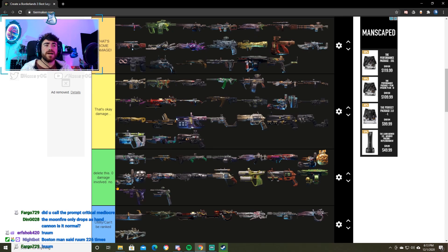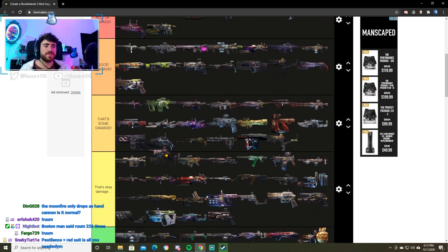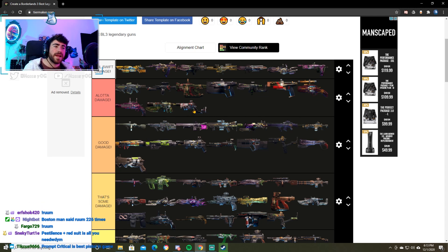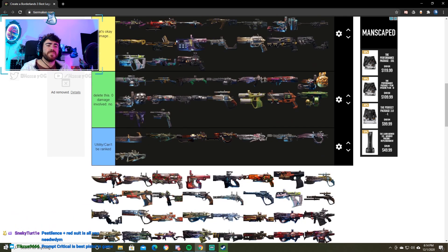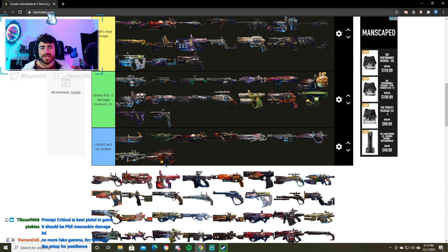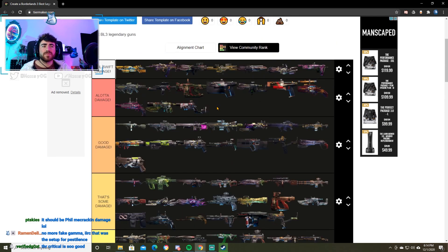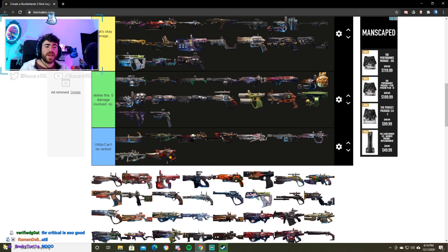Next up we have the Prompt Critical. This is the only Torig Pistol that I really mess with. I do like this thing. We're going to put the Prompt Critical in a lot of damage. It's good — it's still not Borderlands 2 Unkempt Herald good but it's pretty much the best thing we got. Psycho Stabber — I feel like I have to put it in utility because it's a melee weapon, it's a melee boost. Realistically it's a lot of damage because it's the highest melee setup, but it's hard to rank because shooting this thing is terrible.